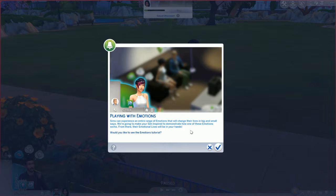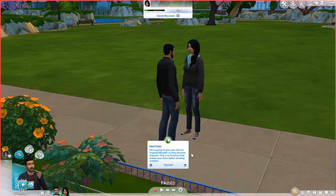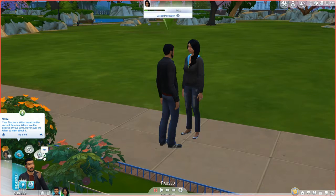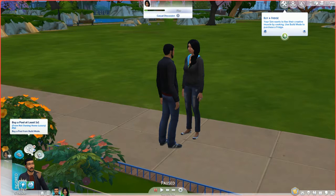Oh my god, this is going to be a tutorial episode. Sims can experience an entire range of emotions that will change their lives in big and small ways. We're making our Sim inspired to demonstrate how emotions work. This is an emotion that makes your Sims better at being creative. Positive emotions grant powerful benefits. Your Sim has a whim based on the current emotion — whims are the desires of your Sims.